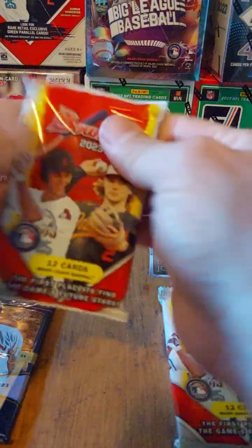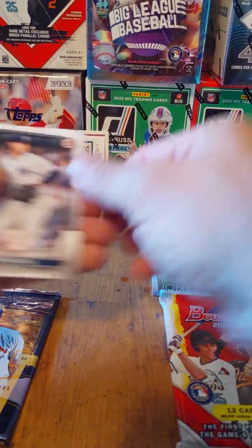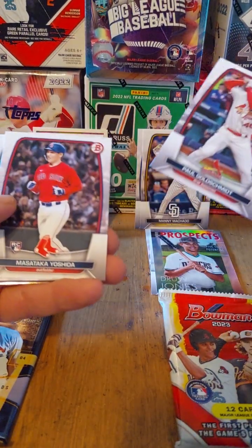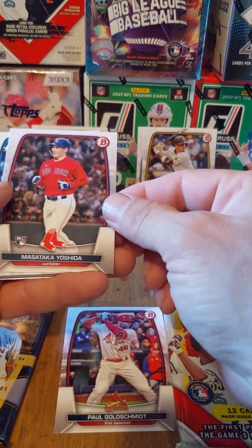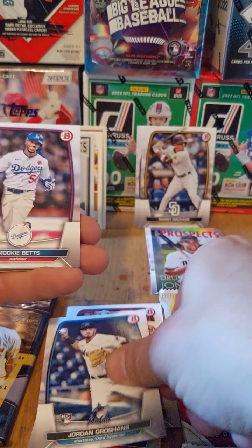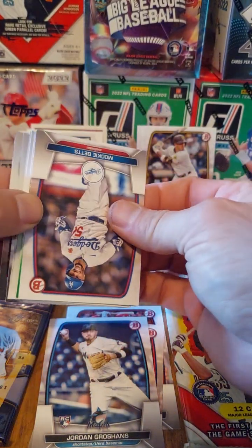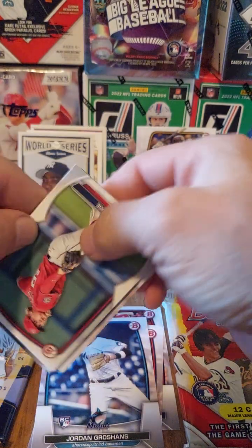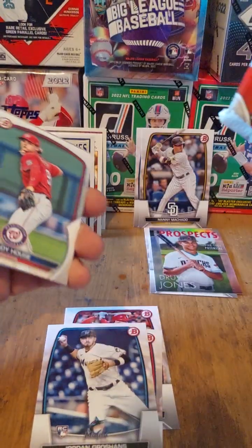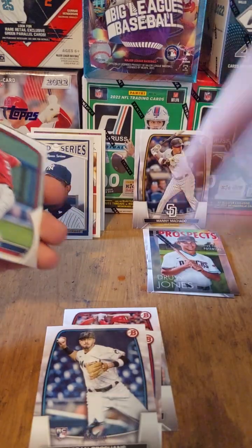Open up the new one. Gerrit Cole — nice. Manny Machado, very cool. Paul Goldschmidt — good old MVP. Masataka Yoshida, rookie. Jordan Groshans, very nice, rookie. Mookie Betts — we got a green. We pulled an autograph! I don't believe this. We're going to save the auto for last. I'm not opening either of these — I'm saving these for the end of the year because this is over. The autograph beat the old. The old got destroyed. Saving this for the 12 days of Cardsmas.